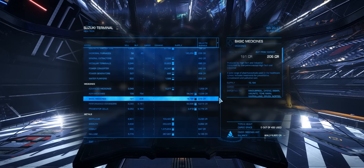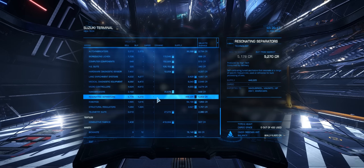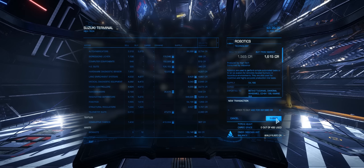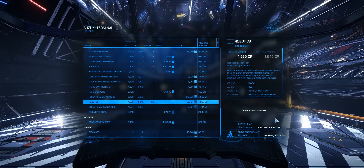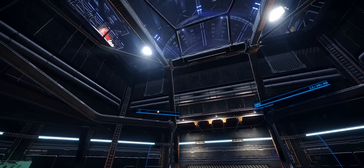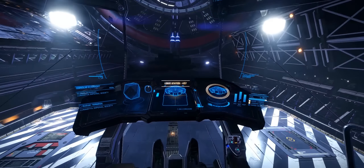There is a link to that website in the video description. Here we are then at Suzuki Terminal and I'm about to pick up these robotics — I can carry 442 tonnes of cargo. Shortly after filming this clip, I also swapped out my fuel scoop for a larger cargo rack, giving me around about 460 tonnes. The station here is around 100 light-years away from the Peacock System, which I need to get to. Fortunately for me,